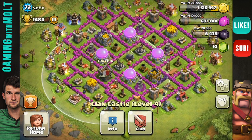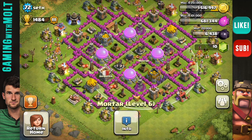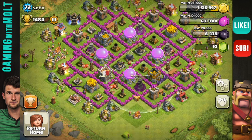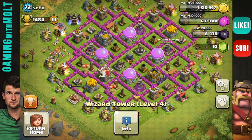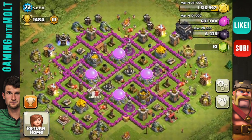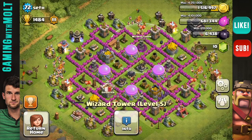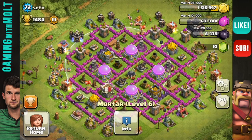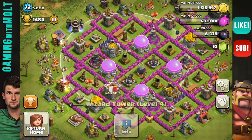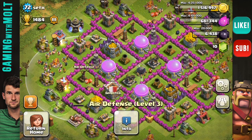I would definitely consider putting the clan castle in the middle. It is good to see your Mortars are level 6 and that they are in a triangulated pattern. I believe you can upgrade those, but I would definitely focus on upgrading your Wizard Towers, which are all about to be level 5. I believe you can get those up to level 7 at Town Hall 9 because at Town Hall 8 I can get them up to level 6. Wizard Towers are probably my favorite defense in the game — Mortars are close, but Wizard Towers are the most effective. You're upgrading them from level 4, so you need to get those maxed out as quick as you can.